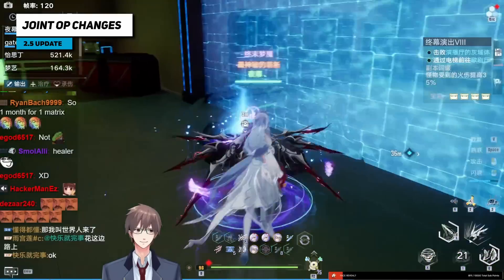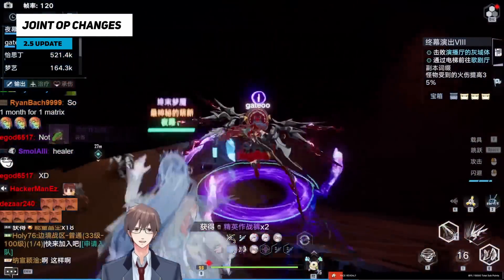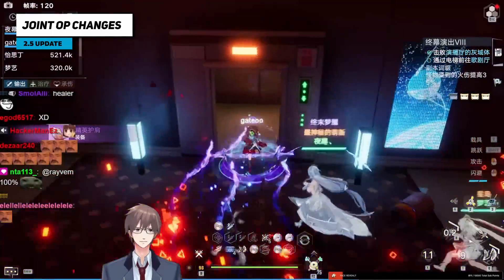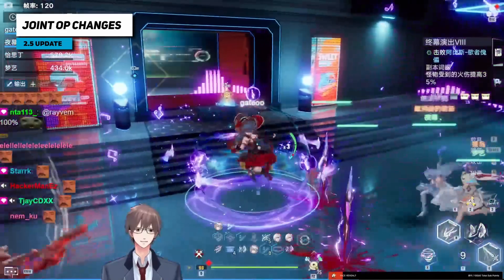Joint ops are also dynamic now based on your team. It looks at your whole team's gear score, and the amount of HP everything has is dynamic. If you come in with a bunch of free-to-play casual new players everything will be super weak, but if you run this with four whales it's going to be decently hard.